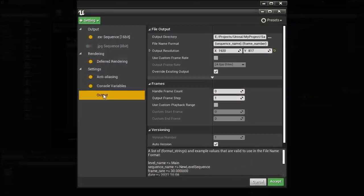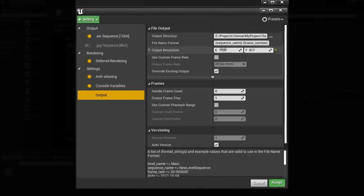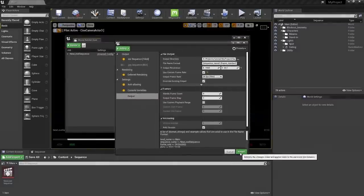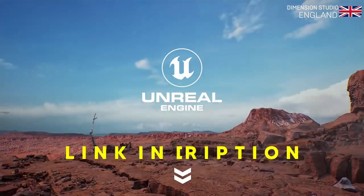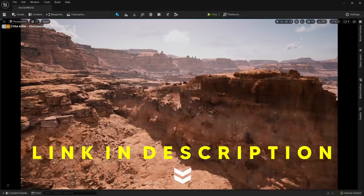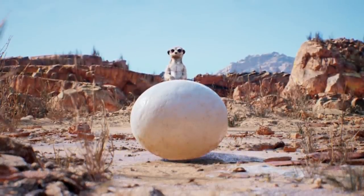With all that, we finally find ourselves in the Output Settings. Set your directory, set your resolution, check the box for a custom frame rate of 24 FPS, hit Accept, and render your scene. You are all champs for making it this far. It feels so good to finally get a grasp on this program after a year and a half, and I know that you can too. Click the link in the description and download Unreal Engine for free. Whether you're making real-time games or photoreal cinematics, Unreal Engine has something for everybody. Subscribe so you don't miss out on the 10-minute music video from this project.